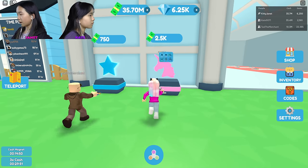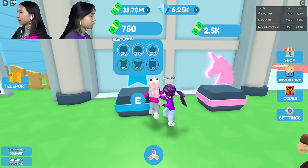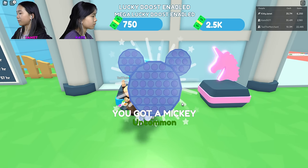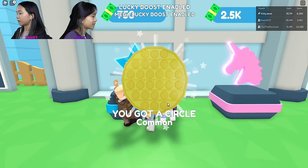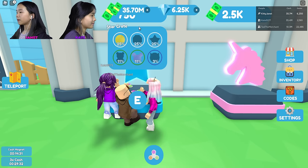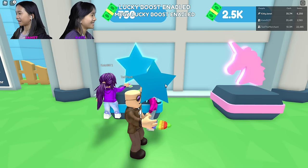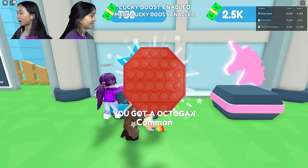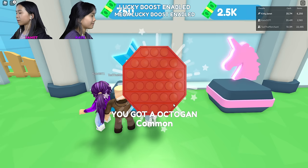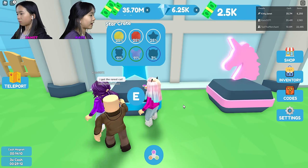Now we're going to open 10 of this unicorn crate and 10 of the star crate. I'll start with the star crate because it's more common. One open — oh, I got Mickey. I got Teddy. I got circle. I got Mickey. Mickey was the 11% because I got the circle — yeah, 25% to get that. I got an octagon. I got another octagon. That's sad. Another octagon? Are you kidding me? That was five.